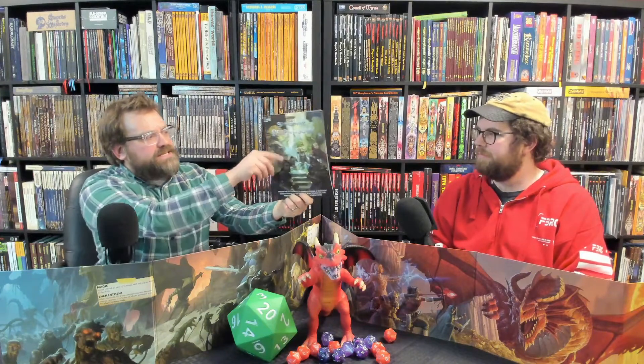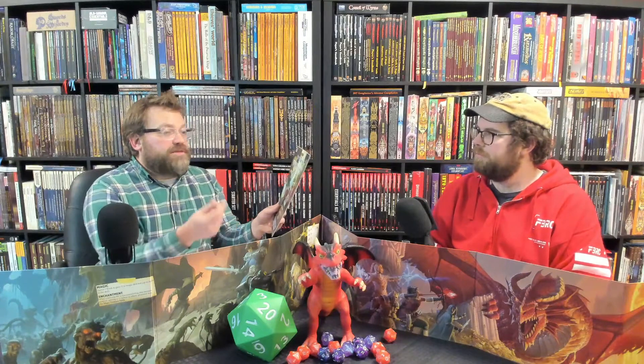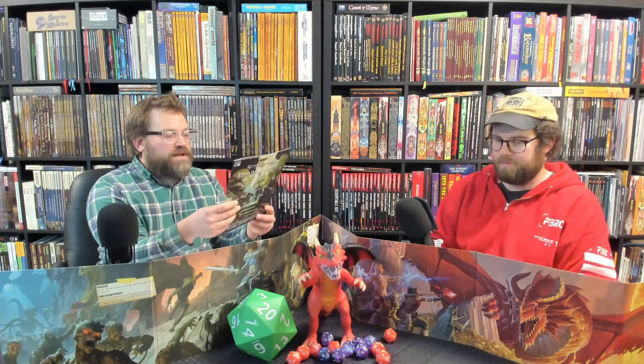Warhammer Age of Sigmar — we've got an adventure called Reap and Sew. One interesting thing about it is it has the rules integrated as you play, rather than in a separate section. To me it's a little less user-friendly — I'd rather have the rules be separate. This is a Warhammer fantasy role-playing game put out by Cubicle 7, a very British role-playing game company. They do Warhammer, Doctor Who — it doesn't get more British than that. They used to put out The One Ring, the Lord of the Rings role-playing game, but they no longer have that IP.